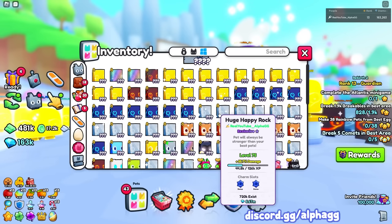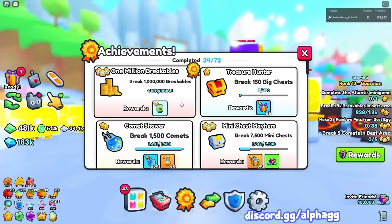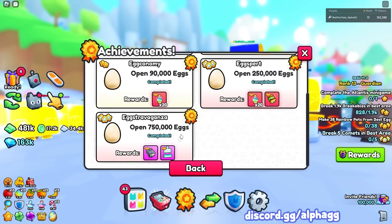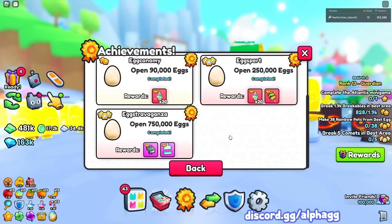Currently the cheapest huge pet is a happy rock at 5.67 million, so that's not enough to get your first huge on its own. So while you're doing this diamond breakables quest you also want to be doing this egg opening quest. Not only will you get lucky eggs 5 and tons of lucky egg potions worth hundreds of thousands of gems, you'll also get this huge hunter enchant that is 3.54 million diamonds. So you get 4 million diamonds worth of stuff just for opening eggs.